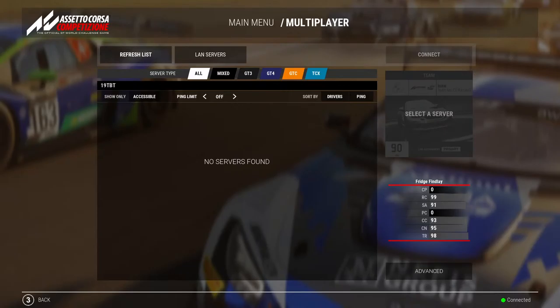This means that cars on outlaps, inlaps, or unvalidated laps are expected to give way and not impede the performance of the passing car. It is also advised that faster drivers view the track map before exiting the pits to ensure they are not putting themselves out into traffic. Essentially, keep an eye on your deltas and pick your gap.